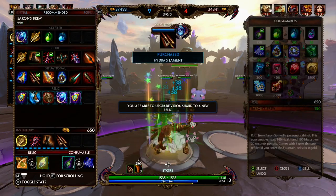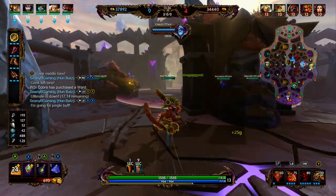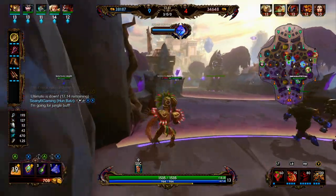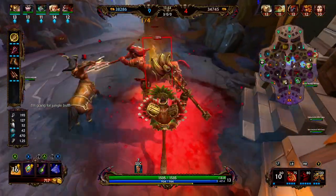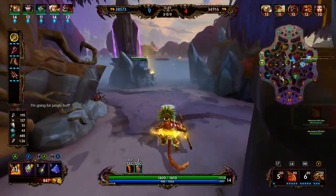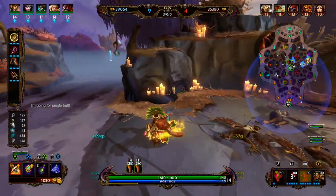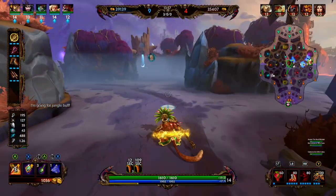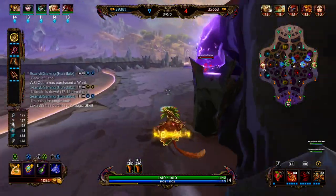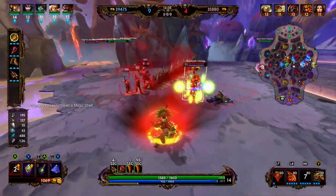After Jotunn's we're going into Hydra's Lament. Hydra's Lament gives 40 power, 10% cooldown reduction, and 10 MP5. For eight seconds after an ability our next basic attack deals an additional 40% damage. It also has a passive granting 2.5 MP5 per 10% of missing mana. Hun Batz's passive gives 15% additional damage on our next basic after an ability, and Hydra's gives 40%, so when we use an ability our next basic deals 55% more damage.